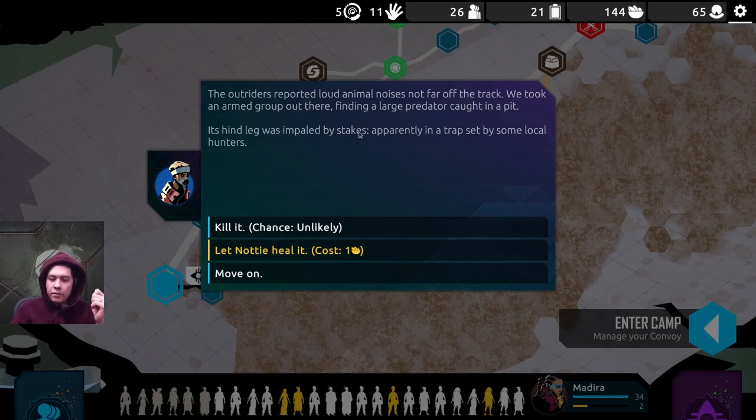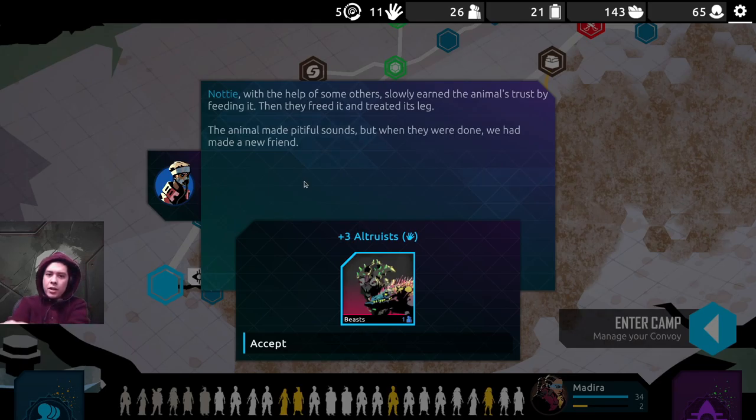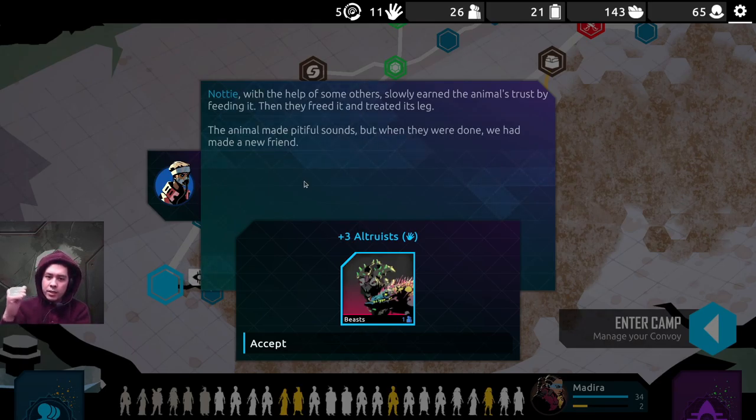The outriders reported loud animal noises not far off the track. We took an armed group out there, finding a large predator caught in a pit. Its hind leg was impaled by stakes, apparently in a trap set by some local hunters. Let Nadi heal it — our battlefield healer. Nadi, with the help of some others, slowly earned the animal's trust by feeding it. Then they treated it. The animal made pitiful sounds, but when it was done, we had made a new friend. Stoked!